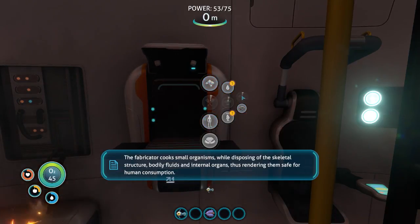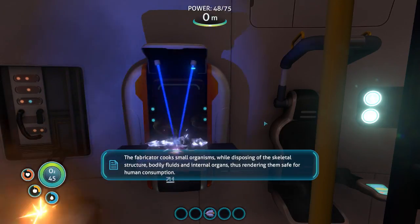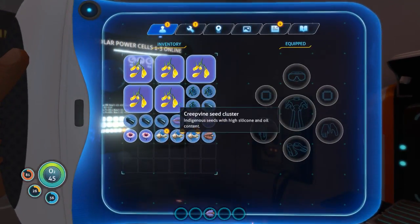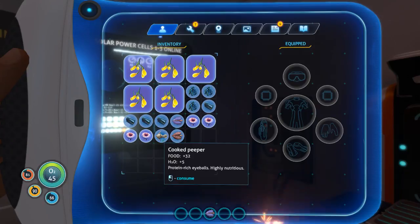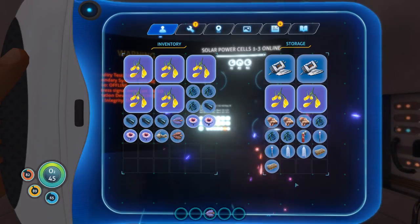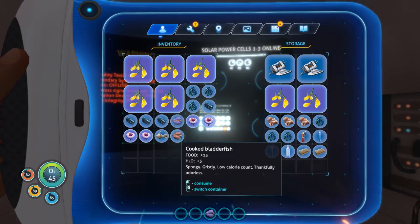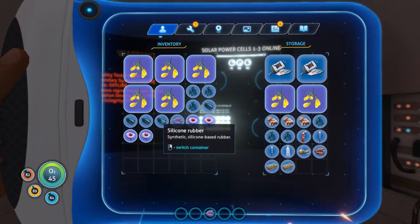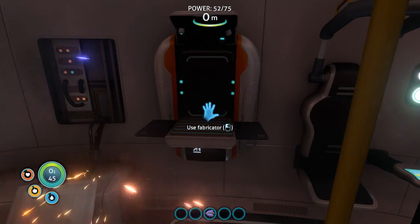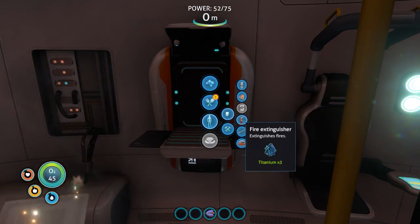Let's grab some water. I can't actually consume it while it's in a container. What's next? It's dark. What else can I make here? Let's see how to make an air tank - oh there we go, nice! I can breathe - that gives me an extra 30 seconds. It's gonna take me a little bit to get used to this menu. Let's go ahead and make the fins too.